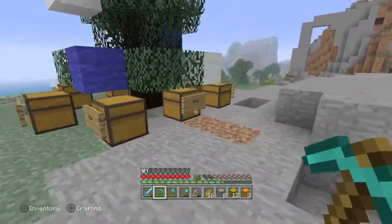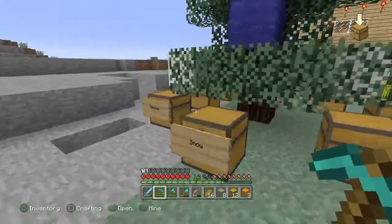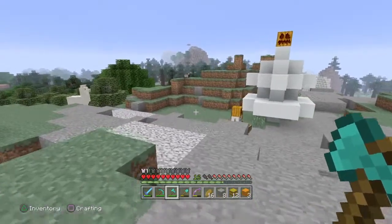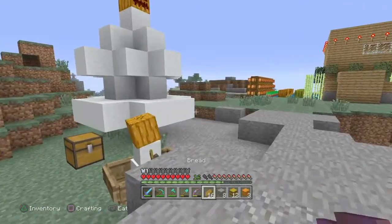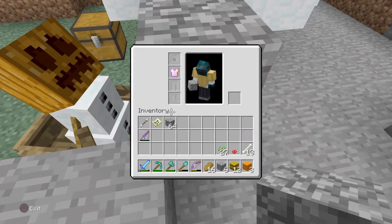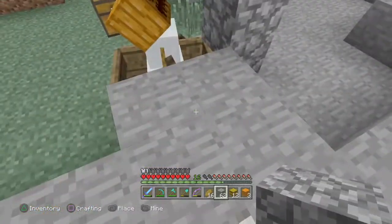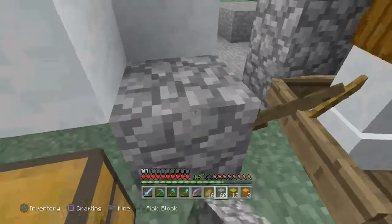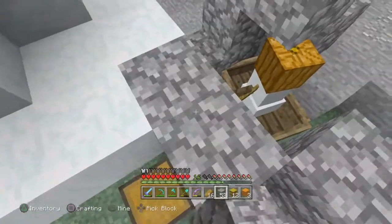Wait, I just remembered — didn't we have a pink sheep? What ever happened to the pink sheep? It's not even in here. It might have despawned actually, because we never named it. I think I'm gonna have to make a grave for it. Alright, let's make a little place for it. It doesn't matter that much how good it looks — I'll fix it later.